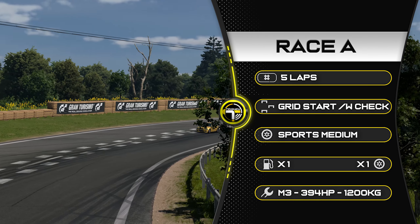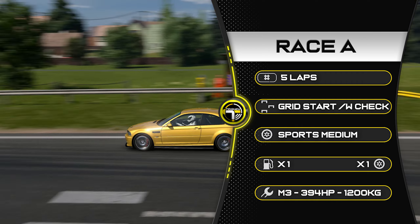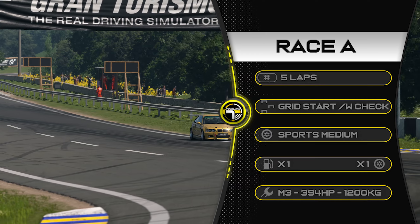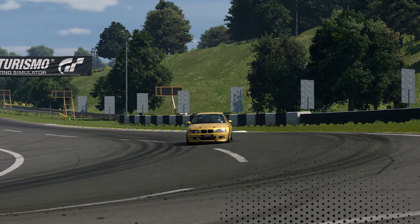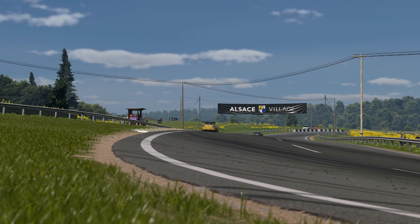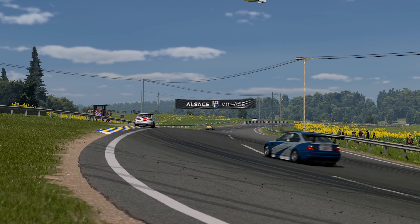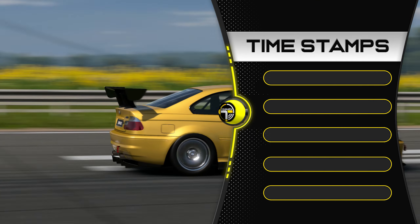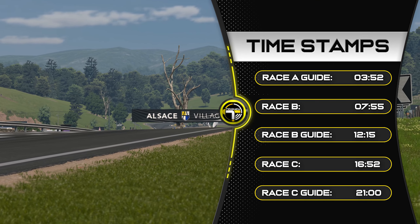We're racing five laps here at Alsace in the BMW M3. It's a grid start. We have a false start check — we don't usually have that. Sports medium tyres, times one fuel and tyre wear, and there are your settings: 394 horsepower, 1200 kilograms. Change your settings as you like. You can still put an engine swap in the BMW M3, so they're going to probably dominate, but it's nice that there is a horsepower and weight limit — it does give a little leniency to everybody else.